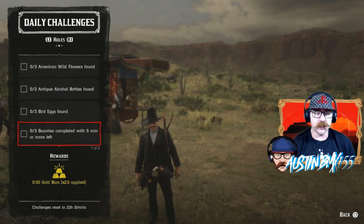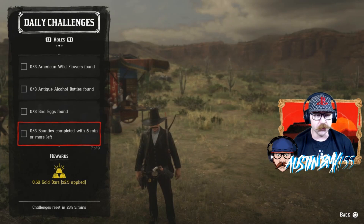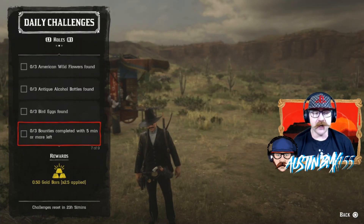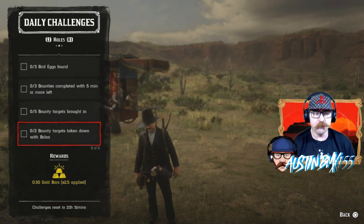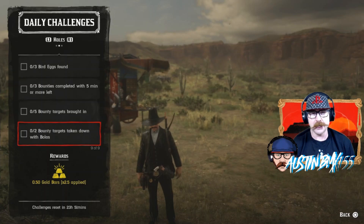For bounties today, this challenge I don't like — they want you to waste three bounties and turn them in quickly, which is going to give you a lot less reduction in gold and money payout just so you can get your challenge done. Even with my multiplier, I get 0.5 gold doing every daily, but if I did three of these bounties I'd probably lose 0.5 gold by turning them in really early. We also have bounty targets brought in — just do five bounties or a multiple-person bounty. And then we have bounty targets taken down with bolas. Let me know in the comments if this challenge actually works for you, because a lot of people say it's not working.